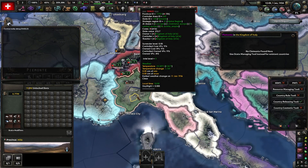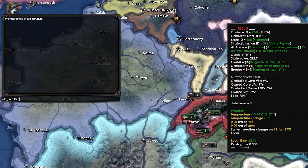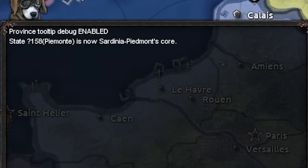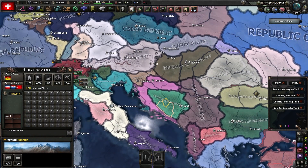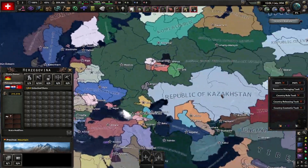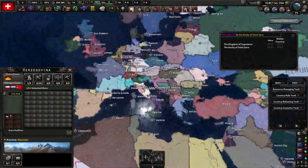Back in Hearts of Iron, confirm the state ID is 158 using tdebug. Then open the console and type 'add_core 158 SPM' — and just like that, Sardinia-Piedmont is now cored on that state. To release the country it won't show up immediately, but hit the refresh button and there it is on the map. That's basically what I did for most countries that you couldn't find — I looked them up in the game files, added cores back if they were hidden, and released them.